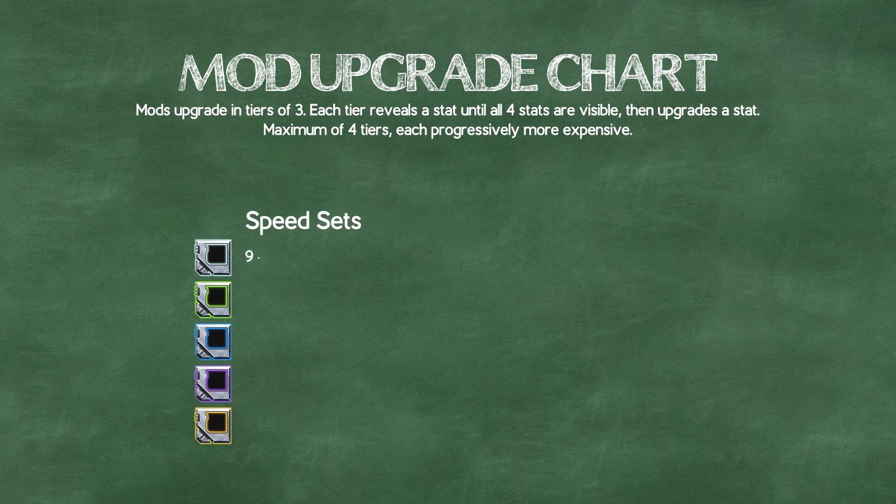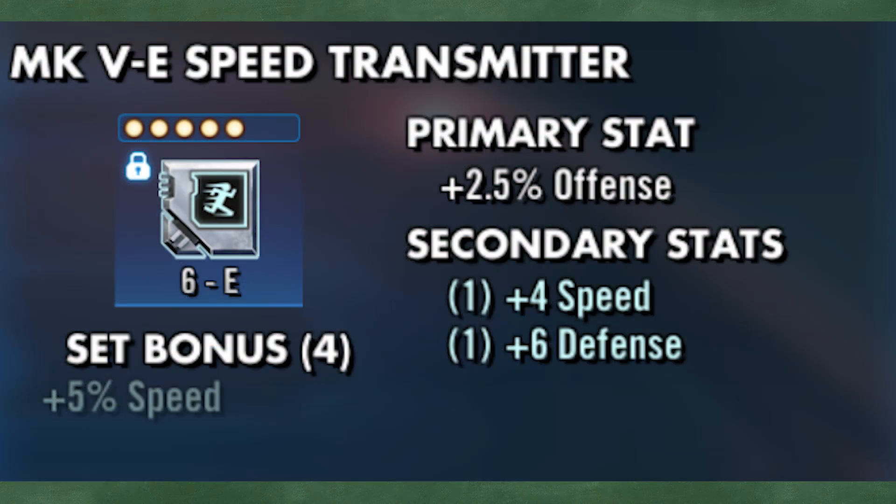I treat speed sets differently because they're only hunting for a possible speed reveal, so I reveal 3 stats right off the bat and upgrade them to level 9. You'd technically save some credits if you level them to 6 first, see speed, and stop there, but it's a small amount of credits saved and I'd rather save some time and effort instead.